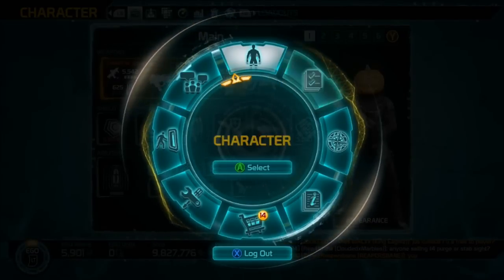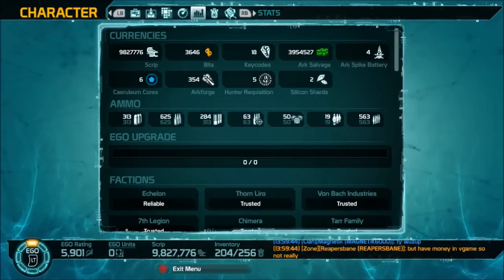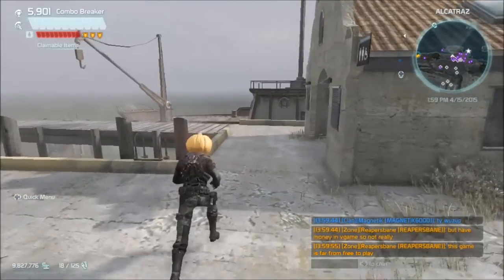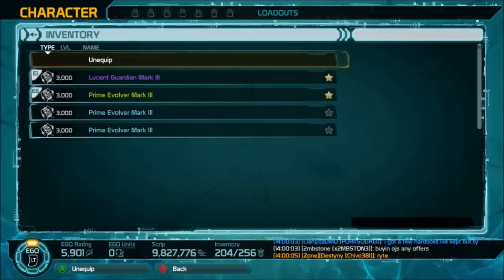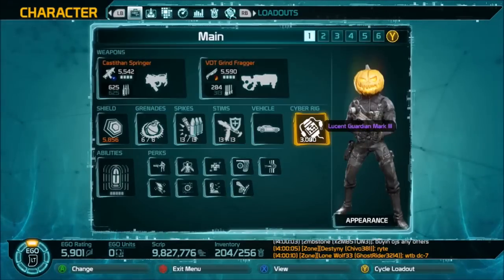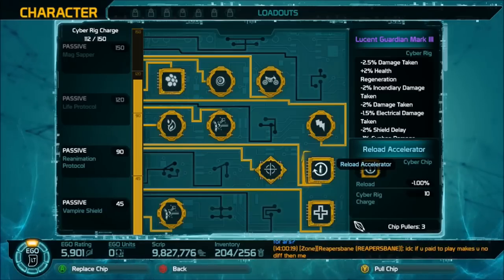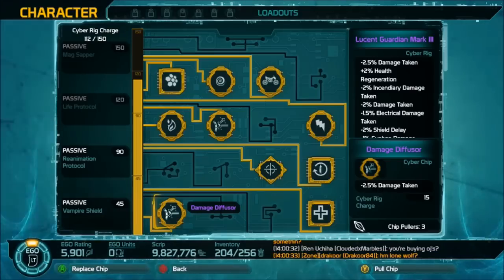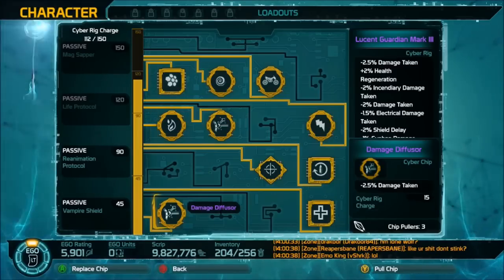If you have a purple or legendary rig you really want to put purple or better chips into it. To remove a chip you need a chip puller. I wasn't sure if I had any, so I viewed the rig and it says Press Y to pull chip. Scrolling to the bottom-right I can see I have three chip pullers. If you don't have chip pullers you cannot pull a chip out — you can overwrite it, but you can't remove it to save it.